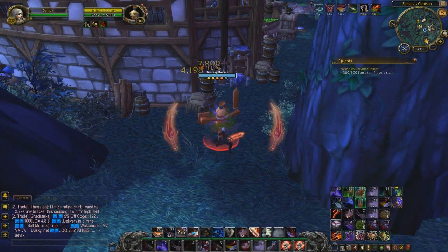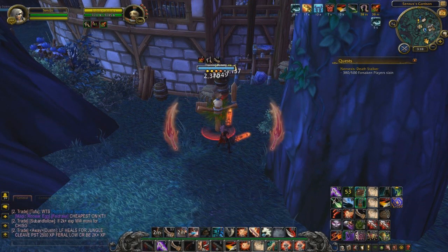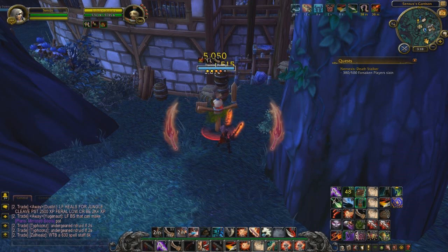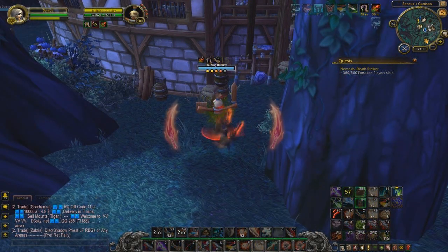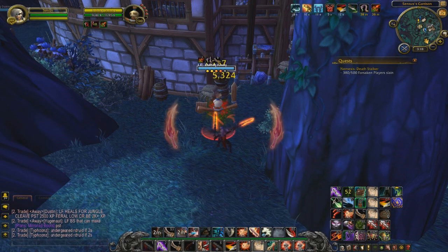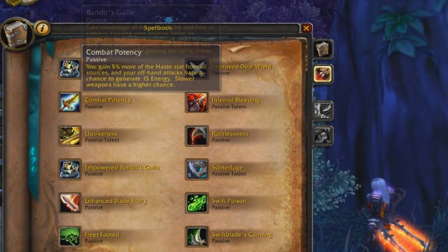Four more combo points after that gives you Deep Insight, a 30% damage increase. Deep Insight is really the only stage where you want to pop Killing Spree, though there are situations where you might use it at Shallow or Moderate Insight. The reason you might use Killing Spree at Moderate Insight is because good teams at high-rated arena will try to CC you until your buff falls off. But you don't have to worry about that too much unless you're at 2200 MMR or higher.